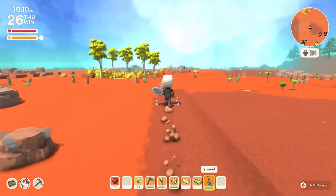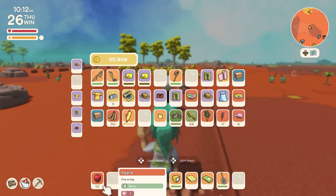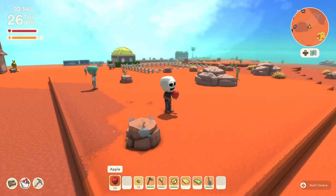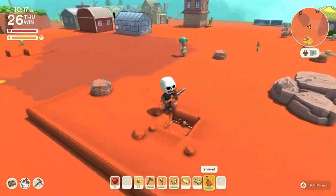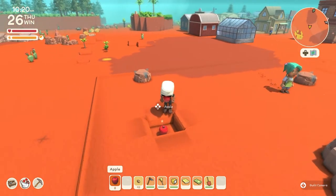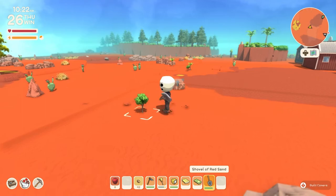First thing is apples. If you've ever looked at the description of apples in your menu, you will see that it says to bury. And if you ever tried burying an apple, you ended up just eating the apple. So I'm going to show you how to actually bury things that say bury on them. What you do is you pick up the ground with a shovel, drop your item down by clicking in the analog stick, and then take your shovel and place the dirt back into it. That will grow your seed.